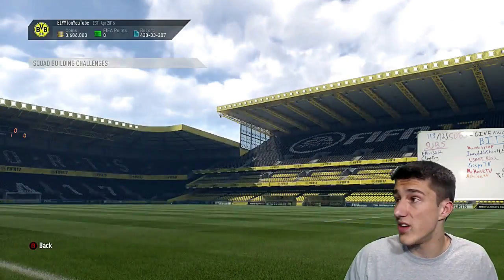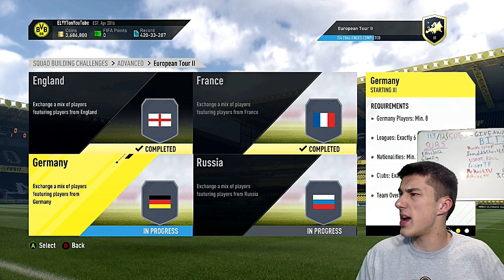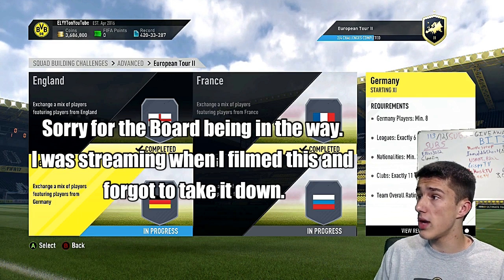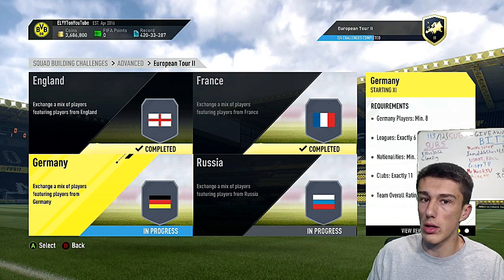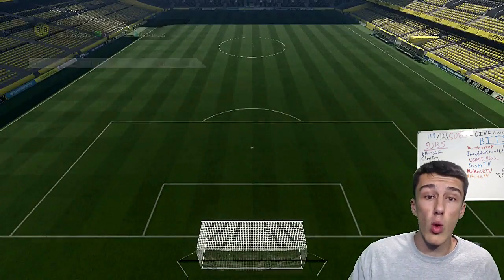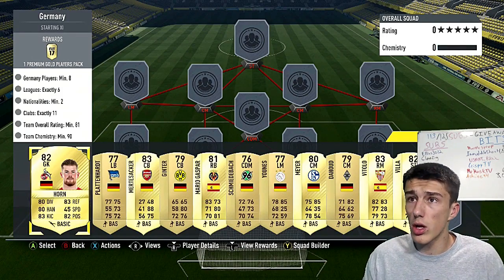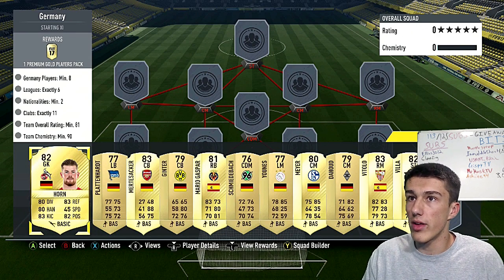Don't forget to subscribe as we move on to Germany. We need a minimum of eight Germans, six leagues exactly, at least two nations, and exactly 11 clubs — so no strong links for clubs, which is going to be tough. The team overall rating needs to be 81. For this one we get a 25k pack back — a premium gold players pack. We're going to go primarily from the Bundesliga for the strong links.